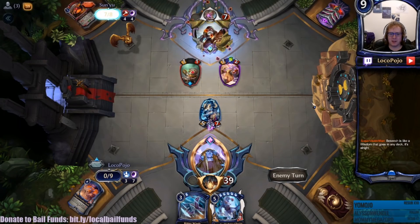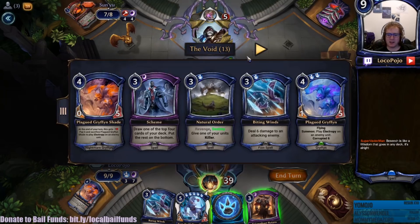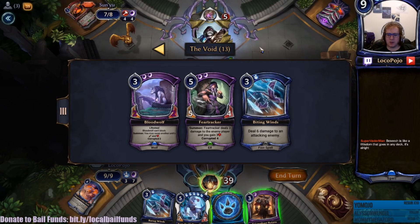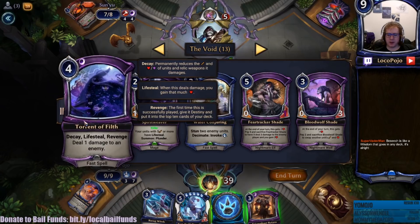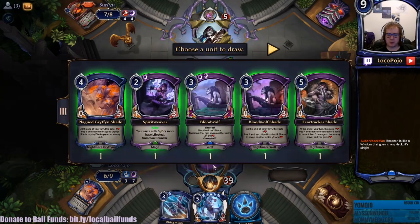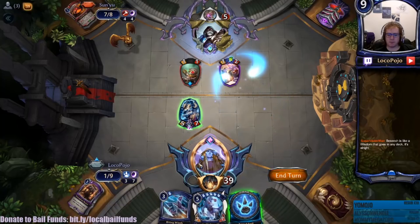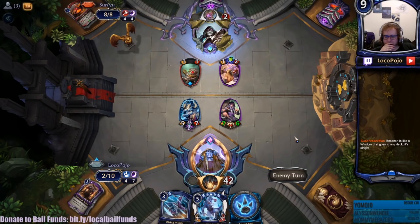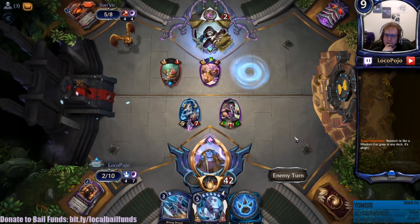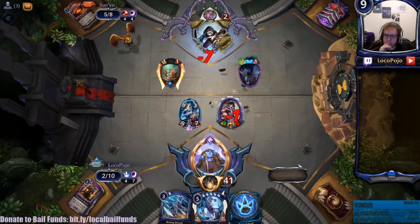Fire Etchings - that's a cool card. Yeah, we only get one, sad day. Is there a unit that we really, really want here? I like Fear Tracker - Fear Tracker's probably the most lethal. My daggers find their mark. Yeah, we just have to kill it, sacrifice it, whatever. And that's the game.